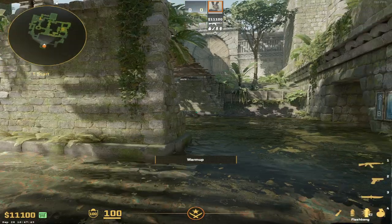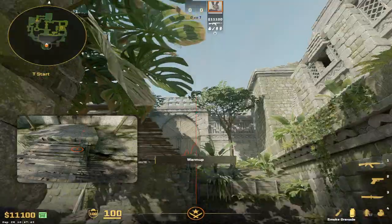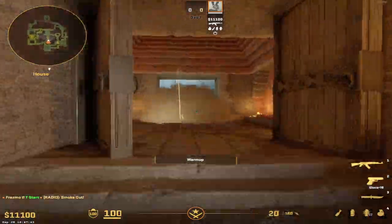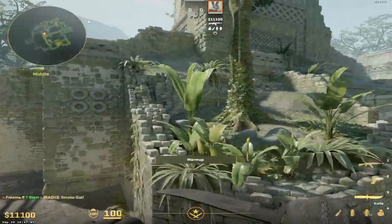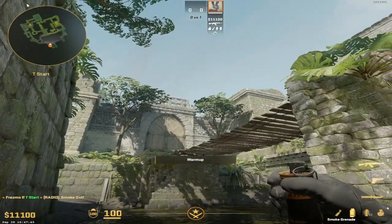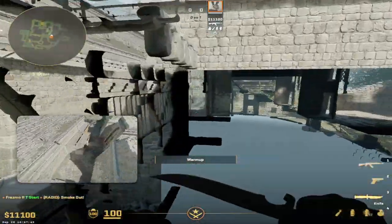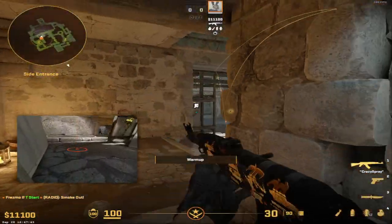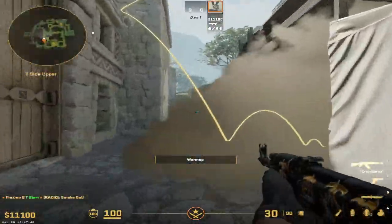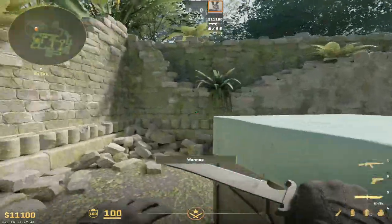Welcome to fundamentals of Ancient. From spawn in this corner, aim there and jump throw — that will smoke off red room for anyone playing red. You can also do another one from spawn: come into this corner, aim at this corner, crouch walk, and jump throw. That will smoke off cave, so anyone playing cave can't come up. It gives you free reign to play mid without worrying about cave.